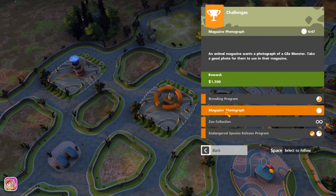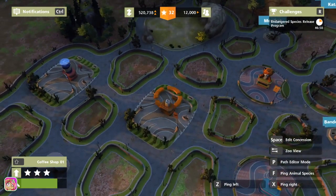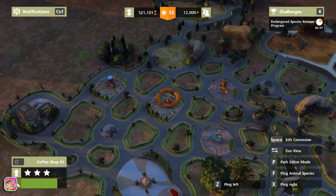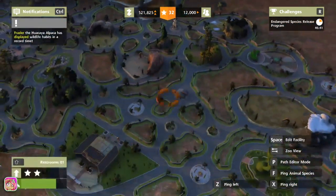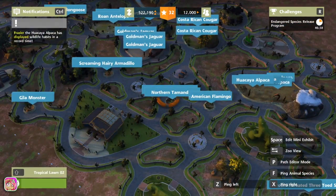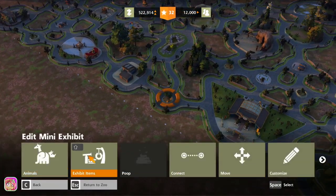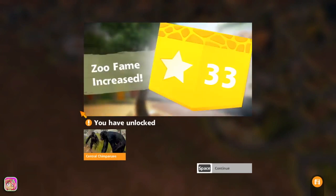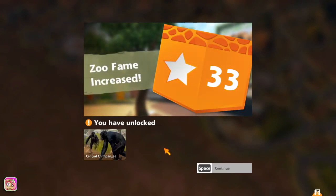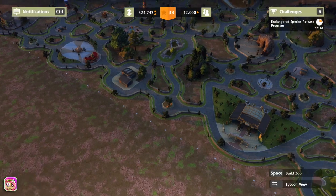Let's do photograph a Gila monster — okay, we can do that. Let's go over to species. Where's our Gila monster? I know we have one. Gila monster — there it is. Oh, push the wrong button. There we go, 33. Awesome, good job. Let's go out of that and hit tab.